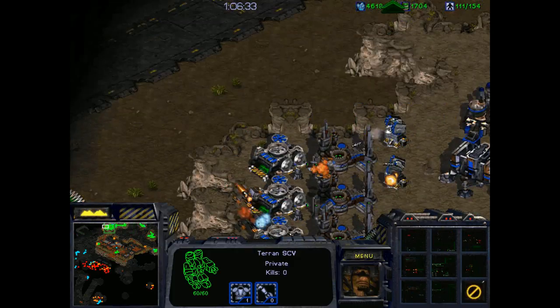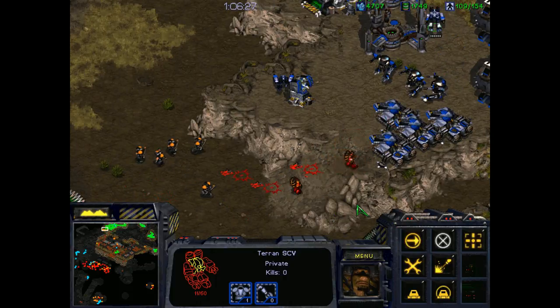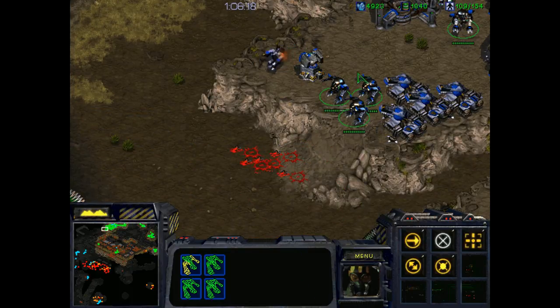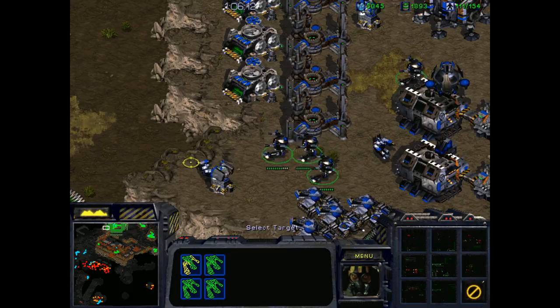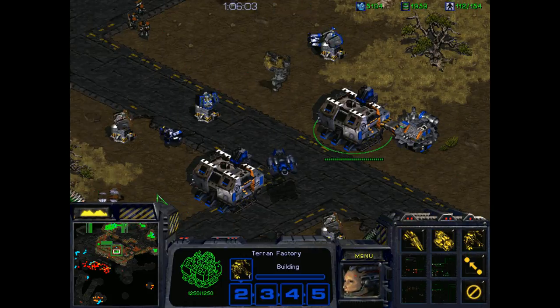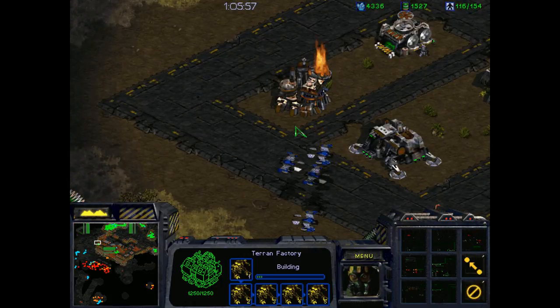Here comes the enemy. I should have expected them to come from this direction. I'm going to want to get more tanks and Goliaths and move out and probably set up some defense outside of my base. That might be a mistake, but I think this is how I want to do it. This SCV is bothering me — let's get rid of it. And we want to start getting as many Goliaths out here as possible. I know I just queued up a bunch.